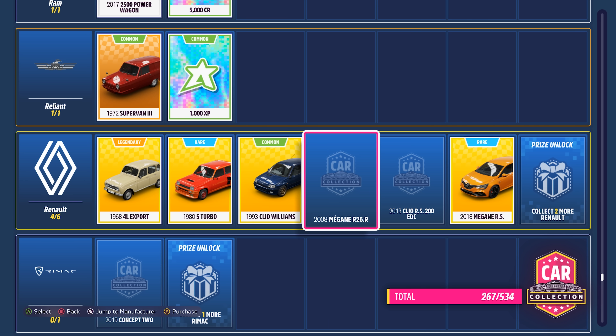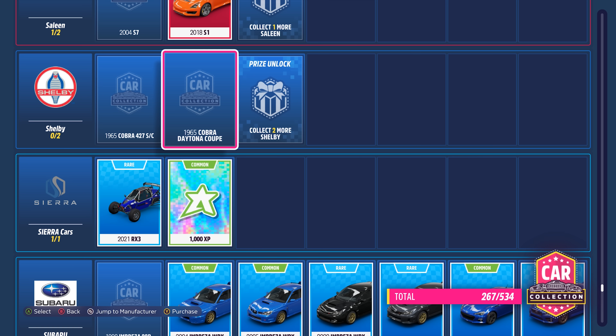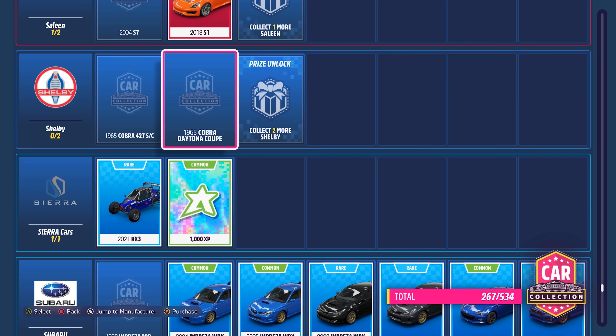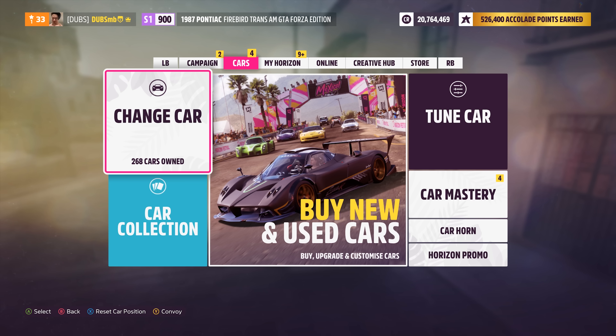You can press Y and buy a car you're missing, though the price is extremely expensive for some of these cars. But again, just play the game — you'll unlock them eventually anyway, so it doesn't really make too much of a difference.